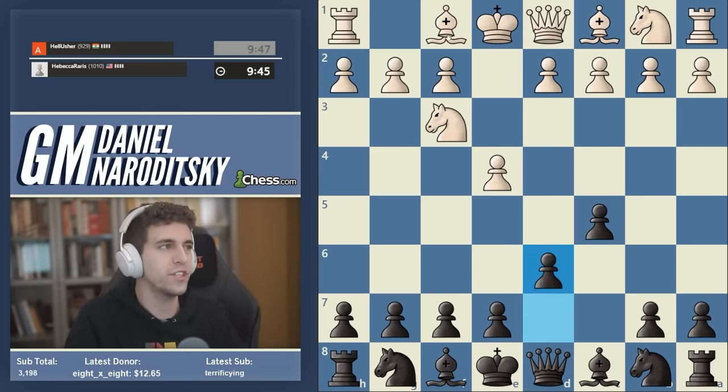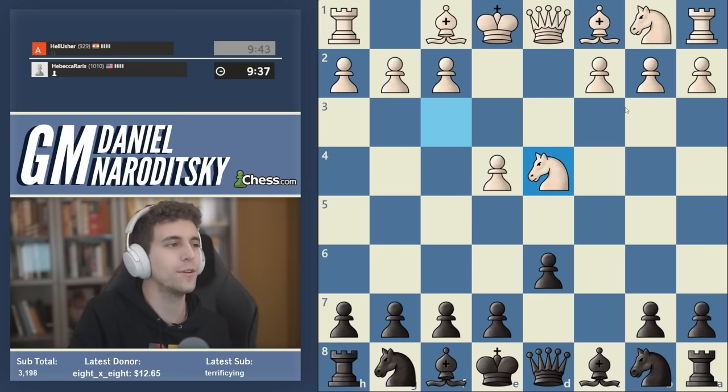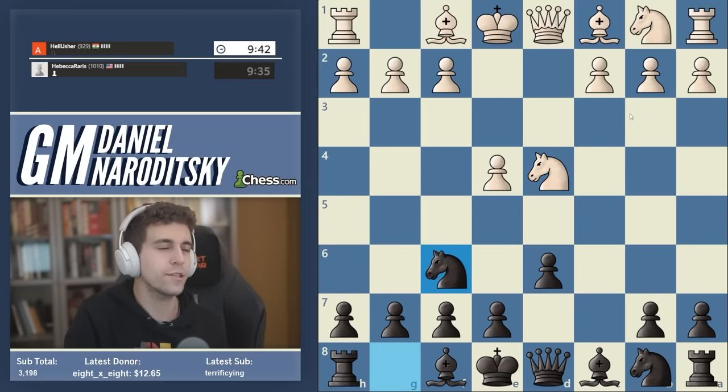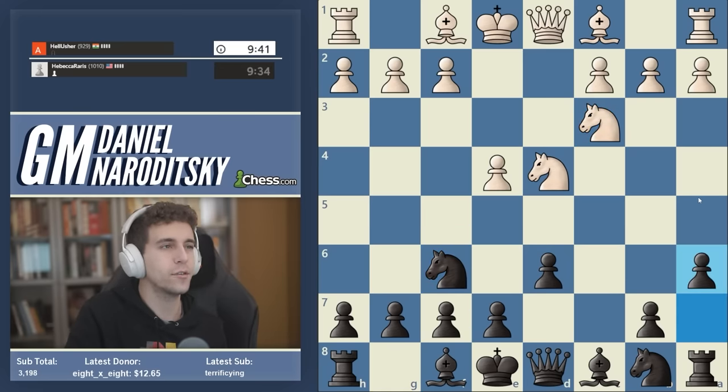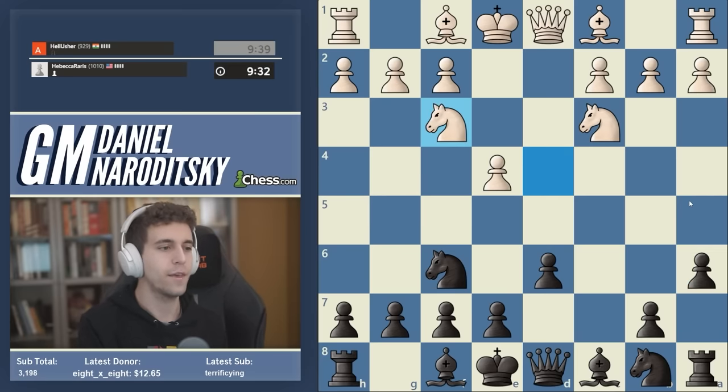The move bishop c4 is extremely common among lower-rated players, but finally we're getting an open Sicilian. We capture on d4 — let's not count our blessings yet because it's entirely possible that queen takes d4 is played. Nope, our opponent plays knight takes d4. Looks like we're going to get a Najdorf: knight c3, a6. Our first Najdorf of the speedrun — big moment — and we're facing a third-rate sideline: knight f3.